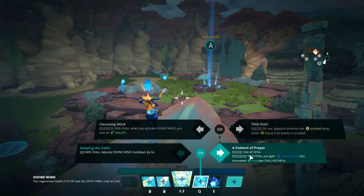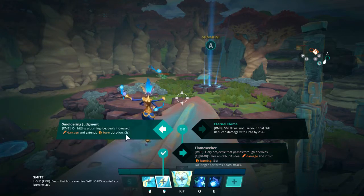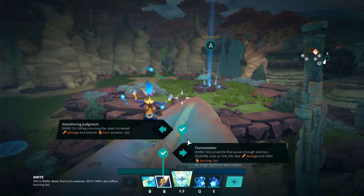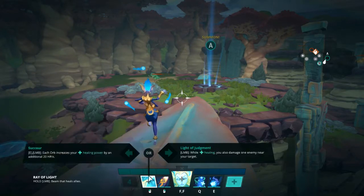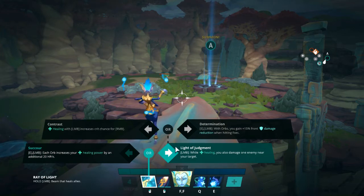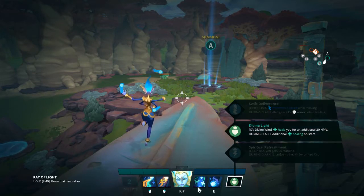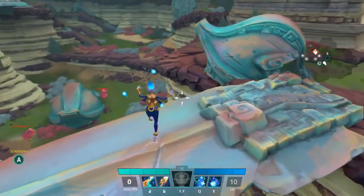With the damage build, look for the red ability options. With Flame Seeker you can actually pierce through enemies, which is really strong. I would actually take Divine Light in this build just because you're going to be taking a lot of damage, so the extra healing helps here.